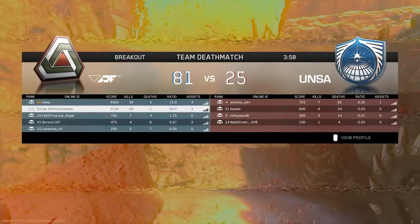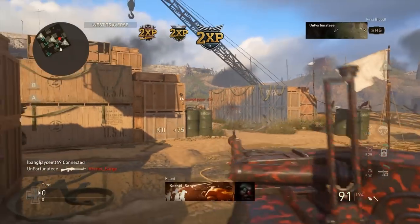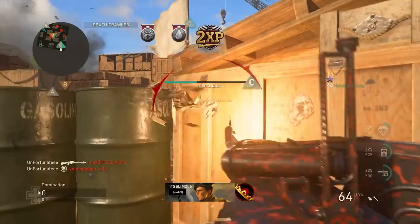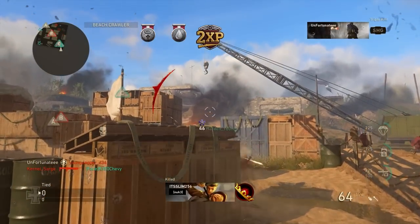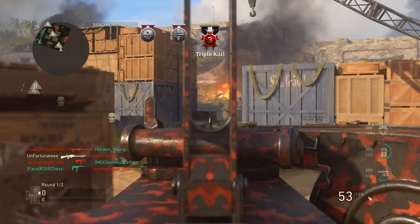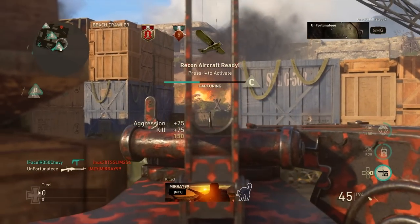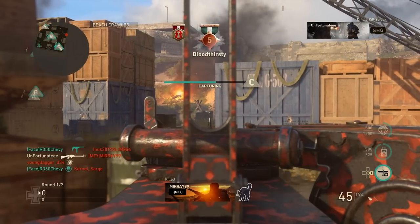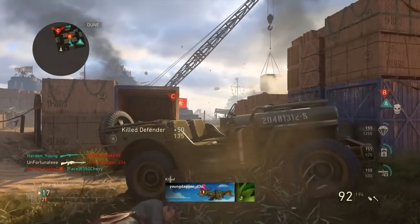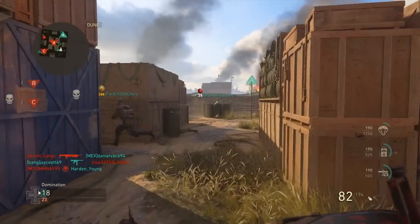28 and 1 — done with Infinite Warfare, on to the next one. Call of Duty World War 2, looking for a V2 Rocket. I don't remember if it's 25 kills in a row or 30 so I guess we'll find out. I'll cap C too because we don't want the game to end. Five and zero — good start. We're going to hustle and try to get all the kills we can.